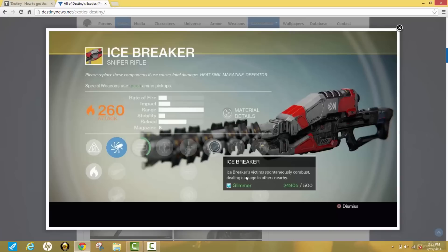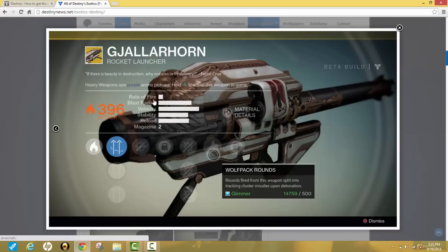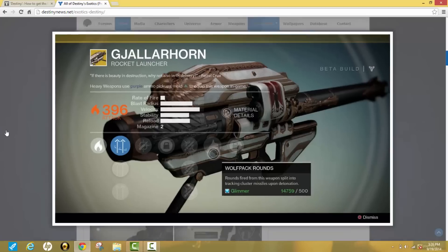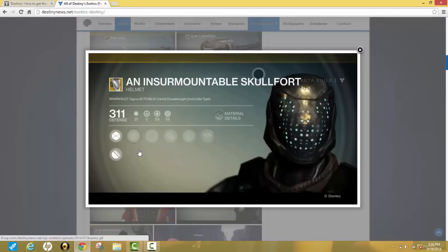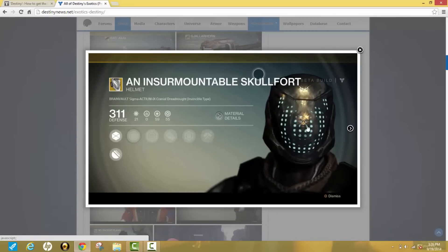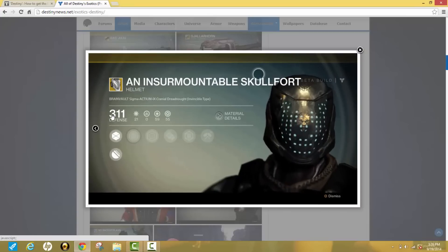Here's what the Icebreaker does — this is a sniper rifle. And here's another one where you can see its rate of fire, magazine size, and stuff like that. This is a rocket launcher; its skill tree is here, and then it has a description of things it can do. Here's a helmet that looks pretty stylish — it has lights glowing on it. Its defense is 311 and its skill tree is shown here.